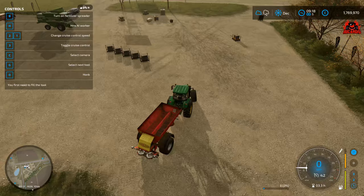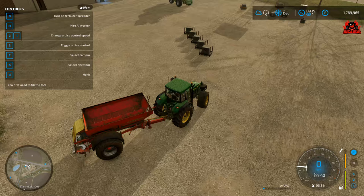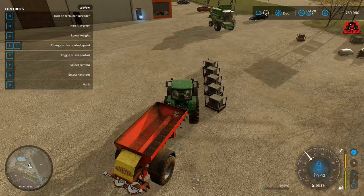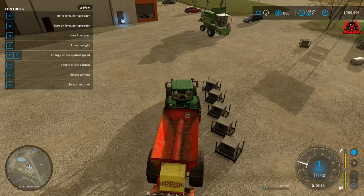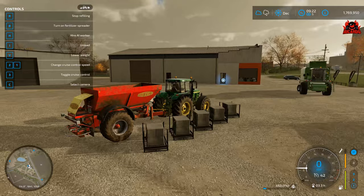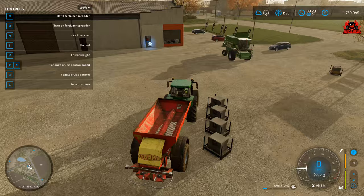Here we are in the car park — we've got our pallets of lime. We're going to very nimbly approach our lime in our tractor. I find it easier in third person view. As soon as you get close to it, you can see the R key prompt changes to 'refill fertilizer spreader'. Press the R key and one of those pallets will shrink, contract, and eventually disappear as it fills up in the hopper of the device.